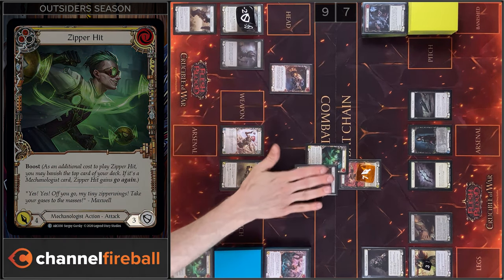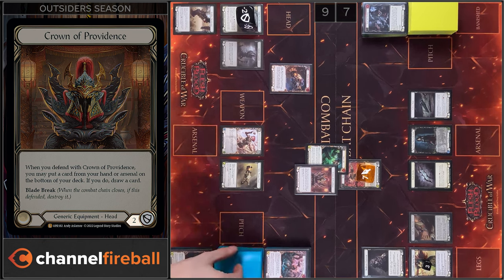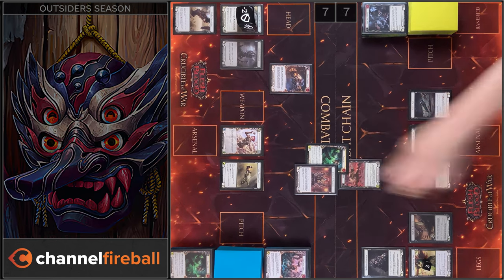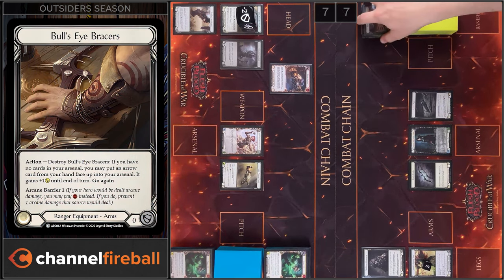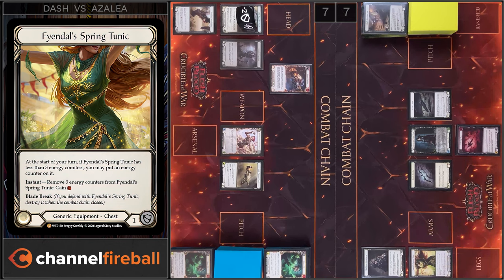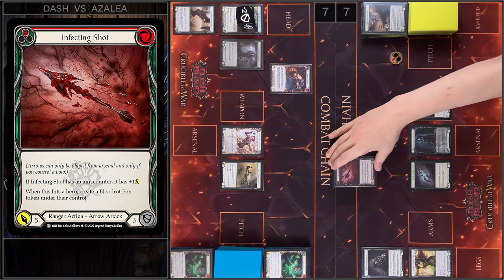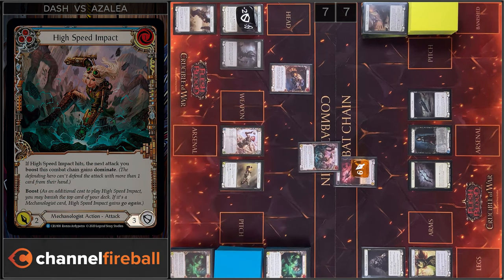I'm gonna block 5, and I'm gonna put this card on the bottom. I will draw a card. Any reactions? No. I take 2 damage. Let's close this combat chain. And I'm gonna use both Ice Braces. Infecting Shot gains plus 1. I'm gonna use Tunic. And I'm gonna play Infecting Shot. 6 damage. I'm gonna block 3. You take 3.